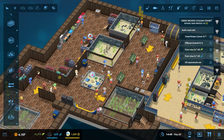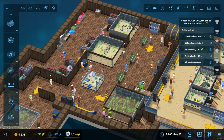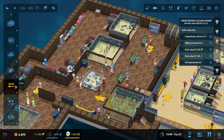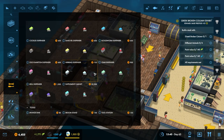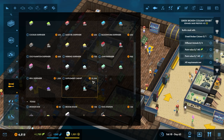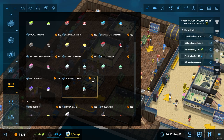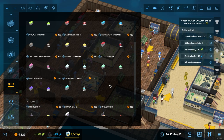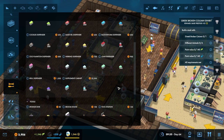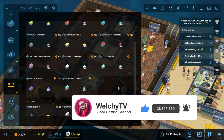Hello everyone and welcome back to the big build here on Mega Aquarium, this is episode number four. Before we go much further, I did want to clarify something because I went back into the previous videos and checked out the cost of the supplement dispenser, which for some reason - this can only be a mod I've got on - is 22,500 credits, versus 675 dollars in the last playthrough I did when I was doing the campaign stuff for the Deep Freeze DLC.